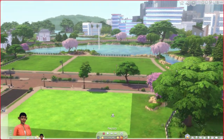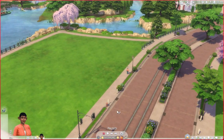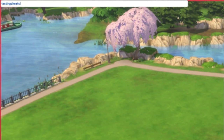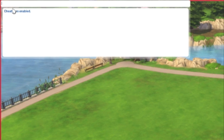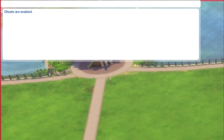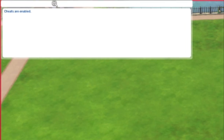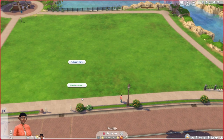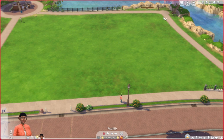I activated the cheats in the map view, but I have to activate them again in live mode so they work. You have to press Ctrl+Shift+C and write testingcheats true. When this box appears, it means that your cheats in live mode, build and buy, and create a sim are enabled. Press Ctrl+Shift+C again to close the cheat bar and, as you can see, I have all the cheating options — teleports, create animals, and things like that.